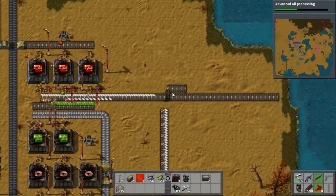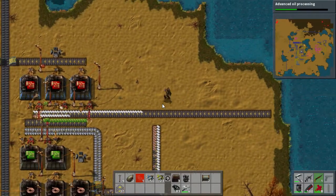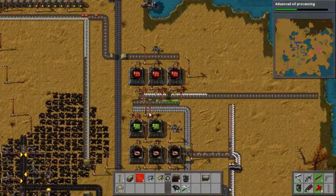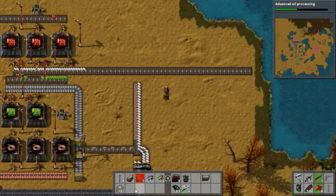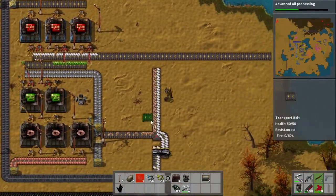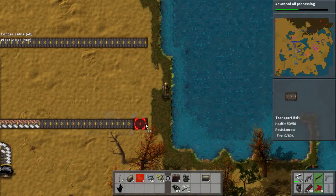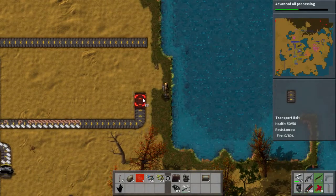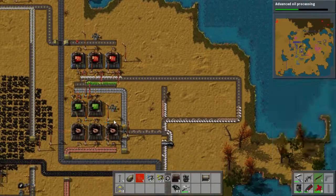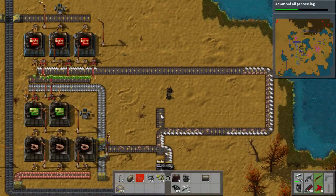Your reasoning behind trying to expand the red circuit production so early is for robo ports? Yeah, partly. And it always seems like red circuits just don't go fast enough — you always seem to be waiting a little bit for them. What I don't like is how fast the processing units or the blue circuits craft. They're painful. You're going to craft them and then go AFK.